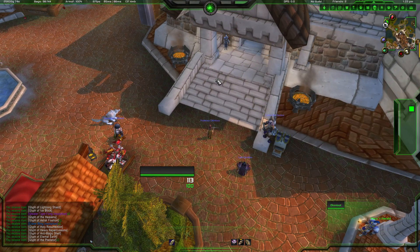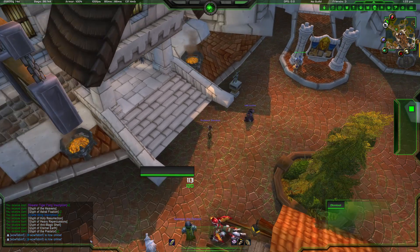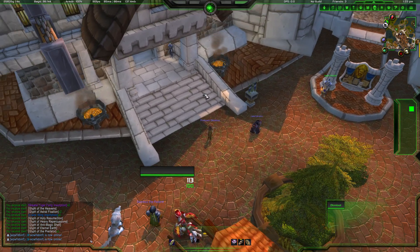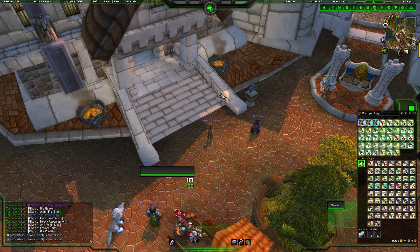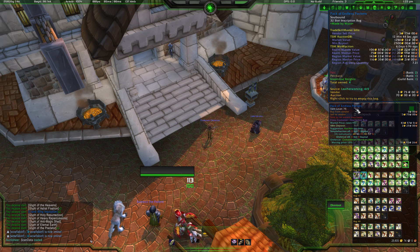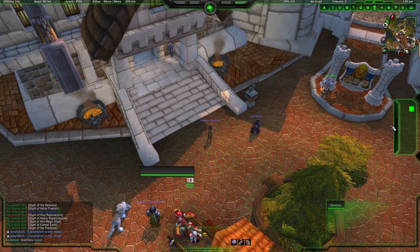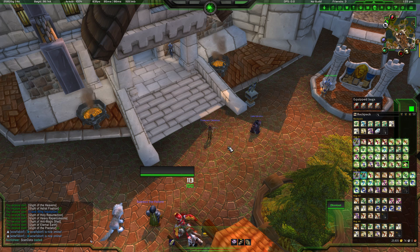A lot of my crafting videos actually focus on posting and canceling auctions, and I realized I never really went into how to set up a post group. I'm actually on my inscription scribe alt — anything I make from inscription goes to this character. As you've seen in previous videos, she's equipped with endless pockets and a backpack, so it's pretty much as much space as possible because inscription does take up a lot of space.